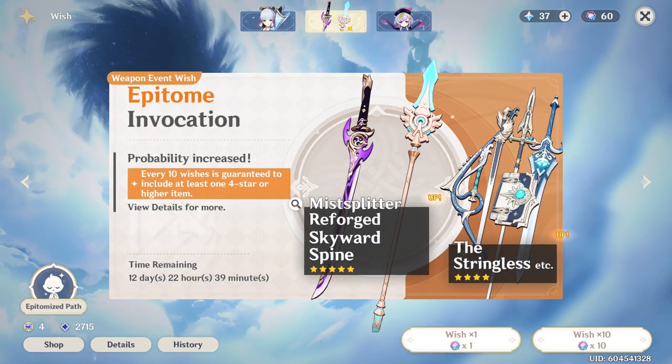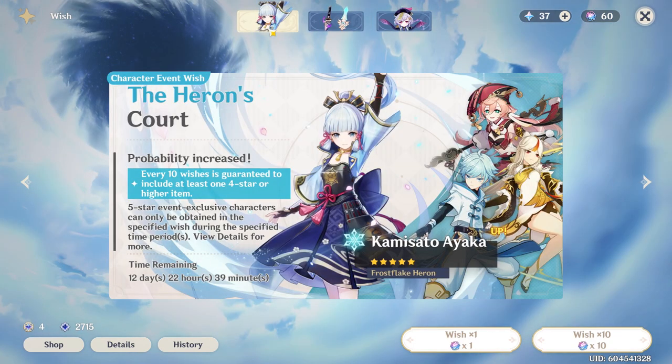Now comparing the character event wish banner to the weapon banner: the weapon banner gives a guaranteed 5-star weapon at 80 wishes instead of 90, but because there are 2 featured event weapons at once, it can take 3 attempts to get the specific event 5-star weapon you want instead of 2. This means you can spend up to 240 wishes before getting the weapon you want, while the character event wish banner only requires up to 180 wishes for the event character. Also, a 5-star event character will almost always be better than a 5-star event weapon — this is why you can never go wrong spending all of your Primogems on the character event wish banner with intertwined fates.